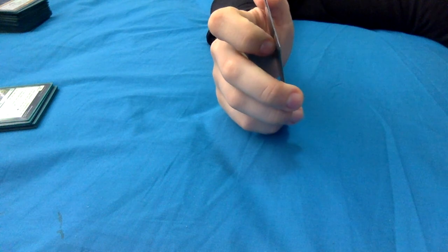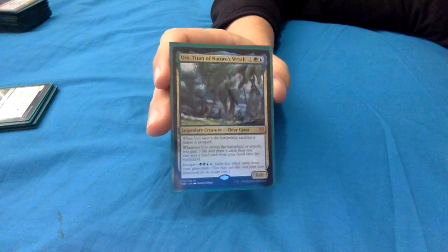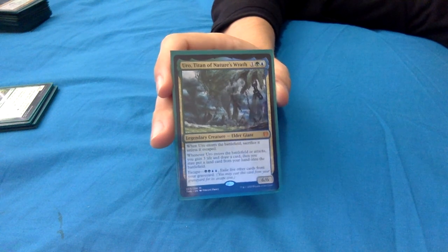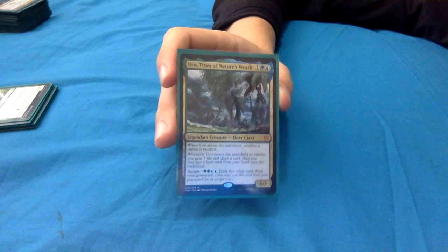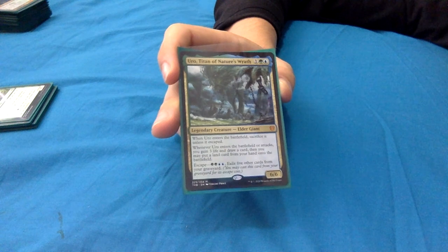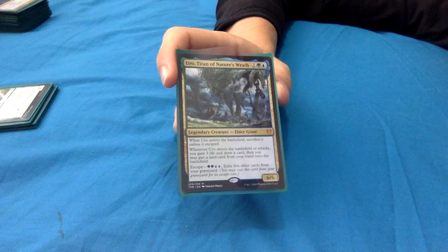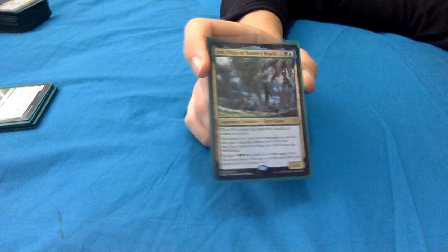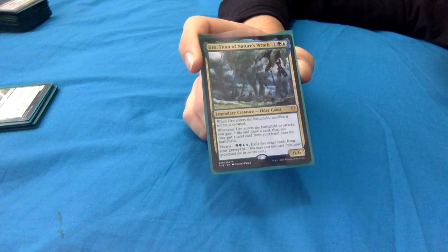This is a spicy pull from Theros Beyond Death - Uro, Titan of Nature's Wrath. Could be a deck commander by himself, easily. He's complicated: 1 green blue for a 6/6 legendary elder giant. When he enters the battlefield, you have to sacrifice him immediately unless he escaped. With Yarok out, two sacrifice triggers go on the stack - but there's another enters-the-battlefield ability happening here as well.